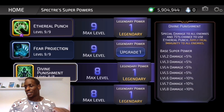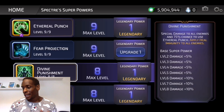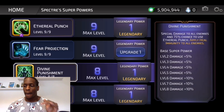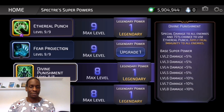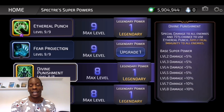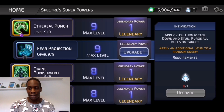On his A3, Divine Punishment: special damage to all enemies and 75% chance to use Aetheral Punch — there go two more permanent intelligence ups — and apply heal immunity to all enemies. In hindsight I would have preferred to take the A2 legendary point, but that heal immunity, since he's going to be part of the Siege with White Lantern Sinestro, is going to come in handy. I didn't even realize how valuable it was until Dr. Zabrero and I talked about it. On the A2 legendary point — apply an additional stun to a random enemy — I thought it wasn't a big deal, but when you're using this ability and stun two after killing one, it's really, really helpful.